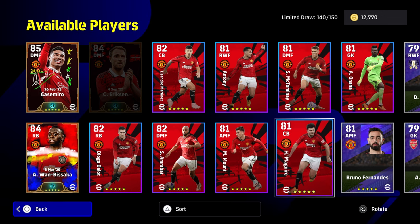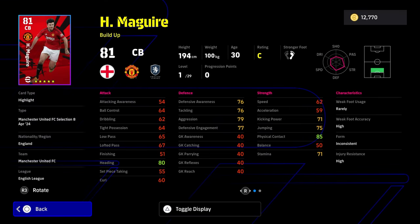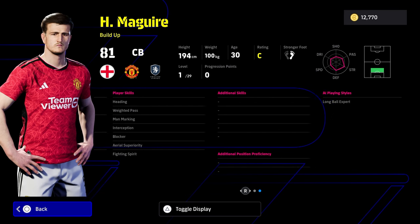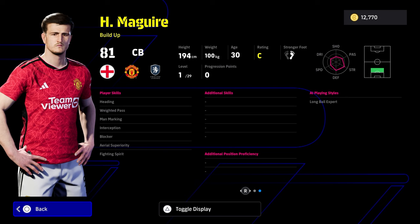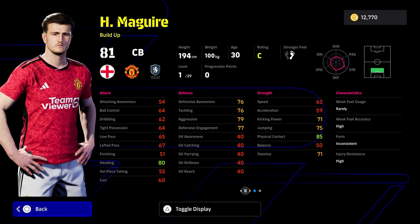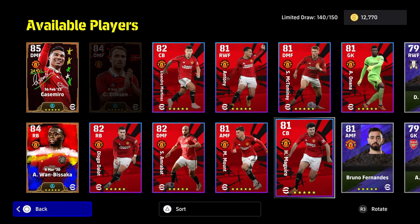Maguire is just literally too slow to even train up. Even if you put all his points in with those 29 levels, you're still going to have that inconsistent form. You're going to have blocker, interception, and area of superiority, but you don't have acrobatic clearance. He doesn't have slide and tackle, so you'd have to give him a little bit. With that pace, he's probably one of the worst ones there.